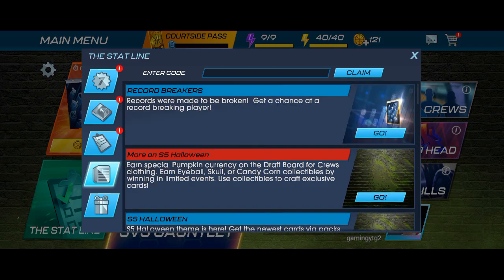So guys, I am going to share the code, and this code is just valid till the 31st of October. After the 31st, the enter code section will be unavailable because this section is only valid to enter that code. You will enter the code and press the claim button to get the reward. If a new code arrives, the code section will remain; but if no new code arrives, the code section will be unavailable.